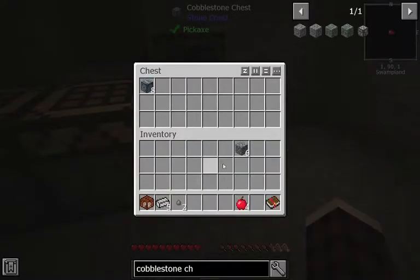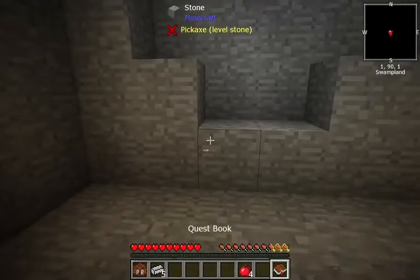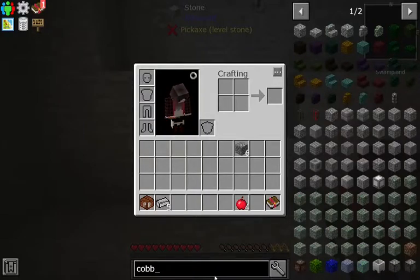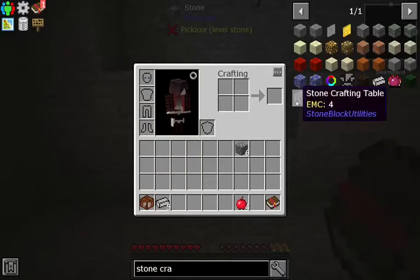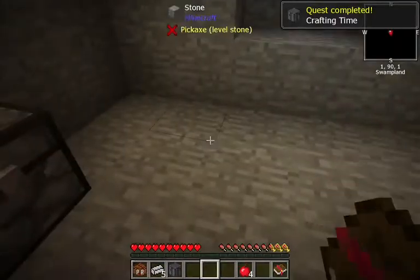Throw these chance cubes in there. Those things are dangerous. Once we can upgrade their quality we might take a look at them. Crafting table - stone crafting table. Works similar to the right one. Let's see how we make one of those. It's just four cobblestone.